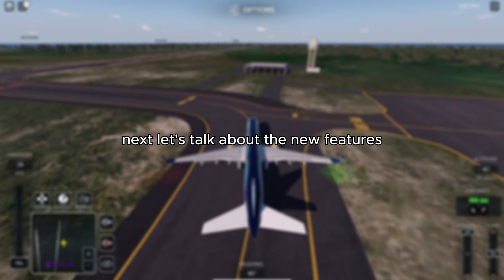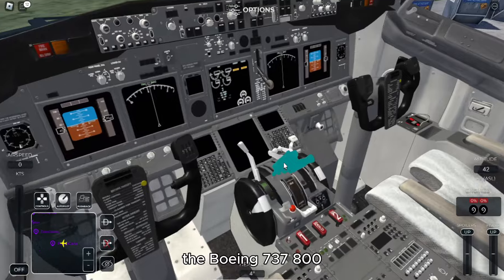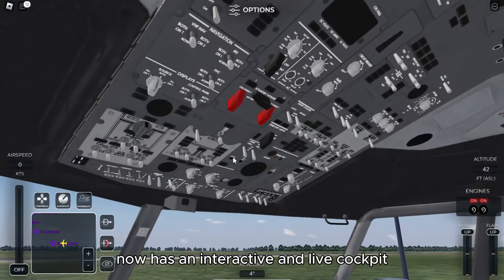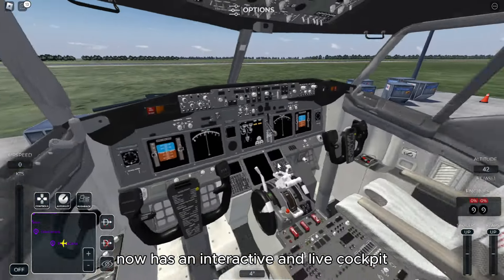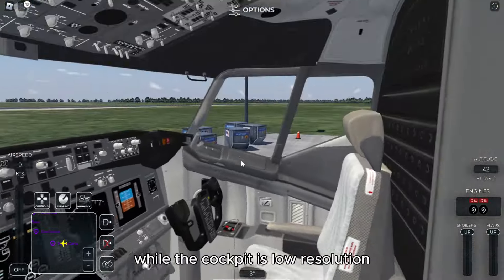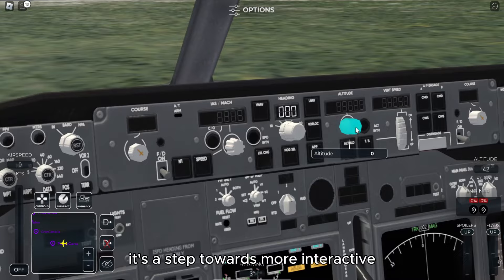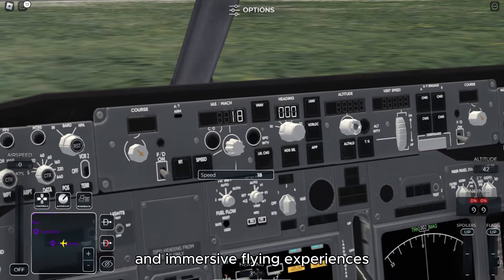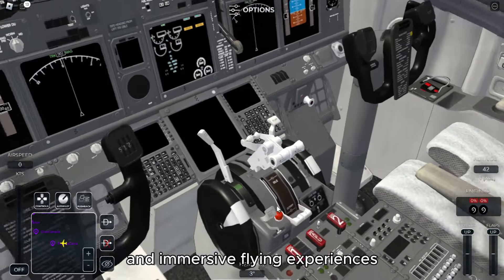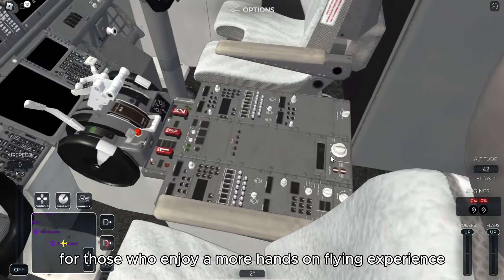Next, let's talk about the new features. The Boeing 737-800 now has an interactive and live cockpit in its experimental stage. While the cockpit is low resolution and has no shadows to combat shaking issues, it's a step towards more interactive and immersive flying experiences. It's a great addition for those who enjoy a more hands-on flying experience.